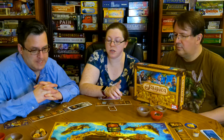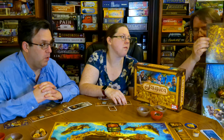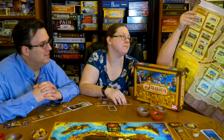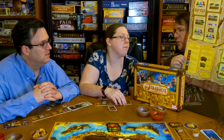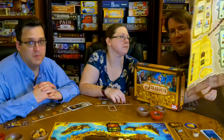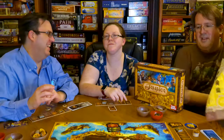Moving on to the rulebook — it's interesting because you don't know it's a rulebook by looking at it. It starts out looking like a centerfold, but then it reveals itself as a treasure map, which is really cool. The rules are laid out as a treasure map with arrows taking you from one section to the next. It's a very simple game and doesn't require a lot of rules — I really like the way they did it.